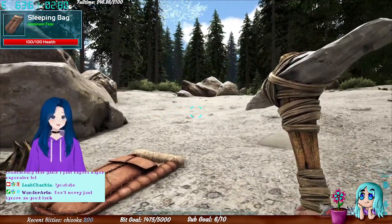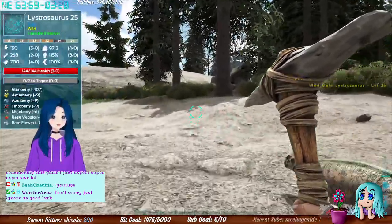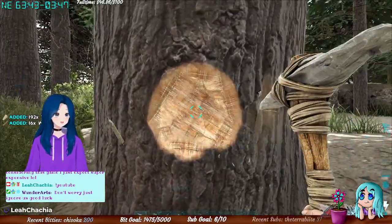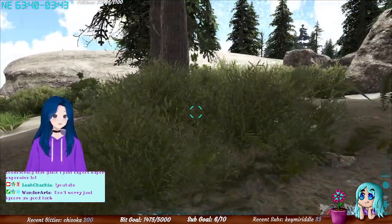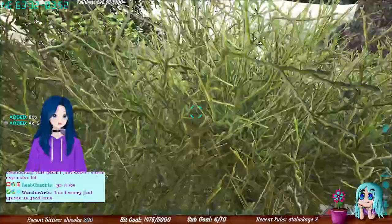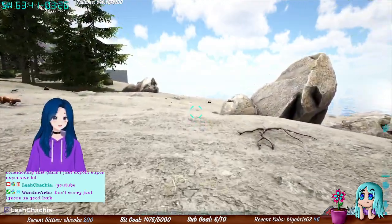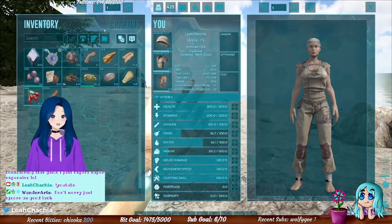When you first start out at a lower level, you can pretty much only build thatch buildings. To build them you'll need thatch, so you'll want to hit trees with a pickaxe. You'll also need fiber — collect plants with nothing in your hands and just pick up the bushes off the ground. The bushes will give you fiber.